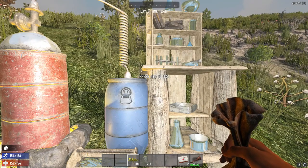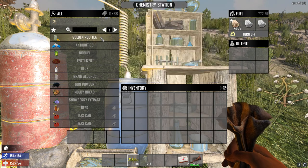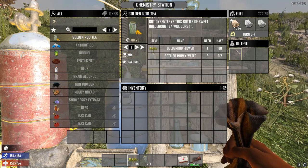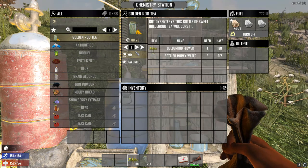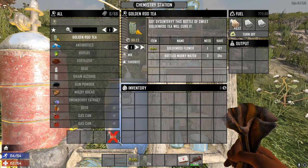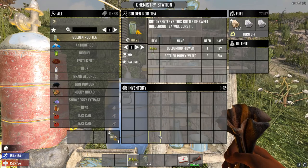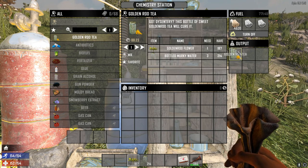We're back in the game. Going into the chemistry station, the very first recipe is goldenrod tea requiring bottled murky water — one goldenrod flower and three murky water. If you click on one batch, you'll see down in the craft window you're going to get three. It's only going to take about 20 seconds. There we go — three goldenrod teas crafted in the chemistry station!